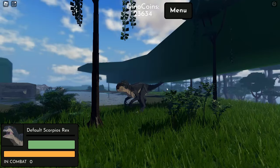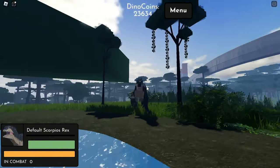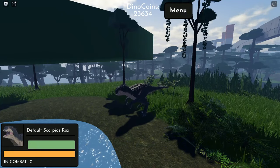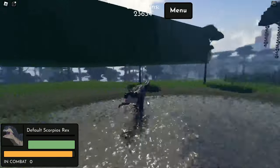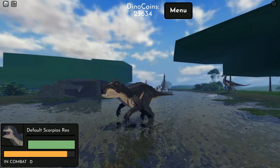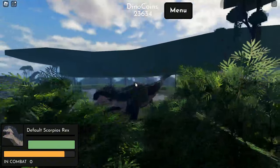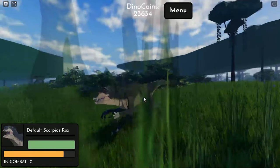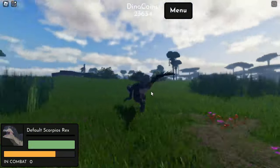Now let's check the size of the Dilophosaurus from the Jurassic World Wikipedia. The height is 5.2 feet, the length is 3 meters which is 9.8 feet, and the weight is 300 kg which is 661.4 lbs. That's the bio for the Dilophosaurus.